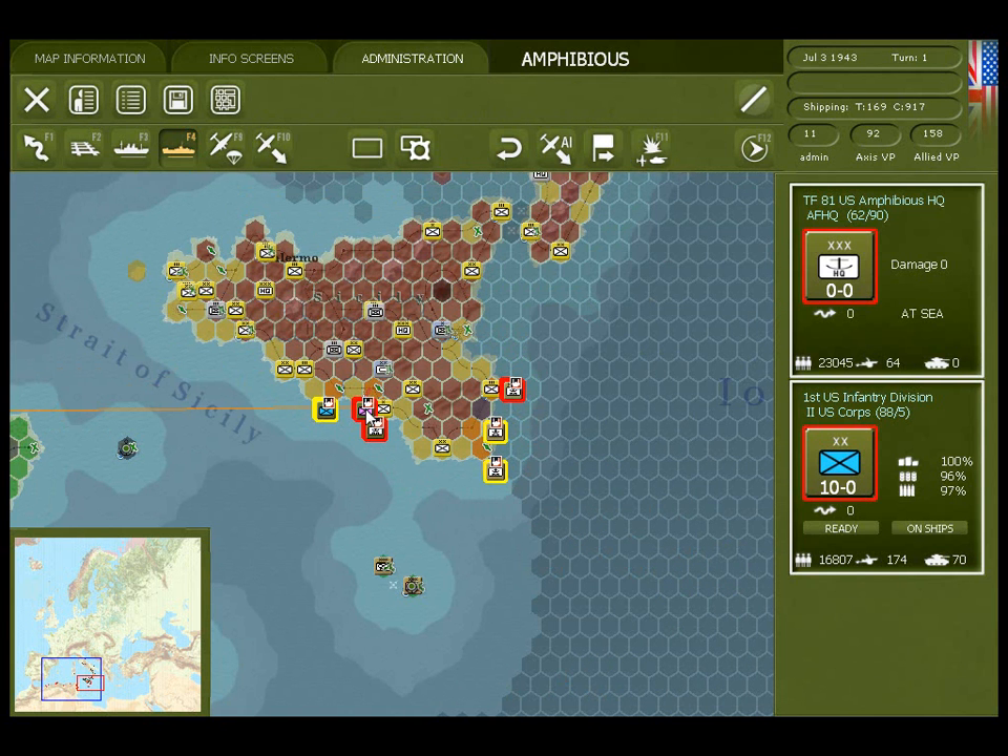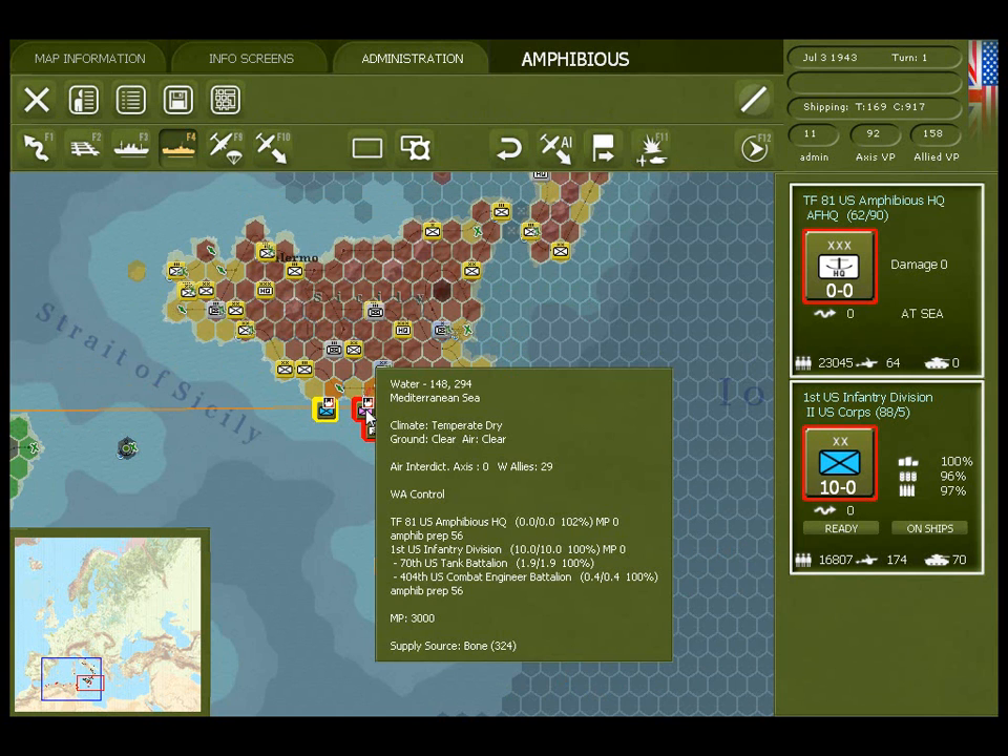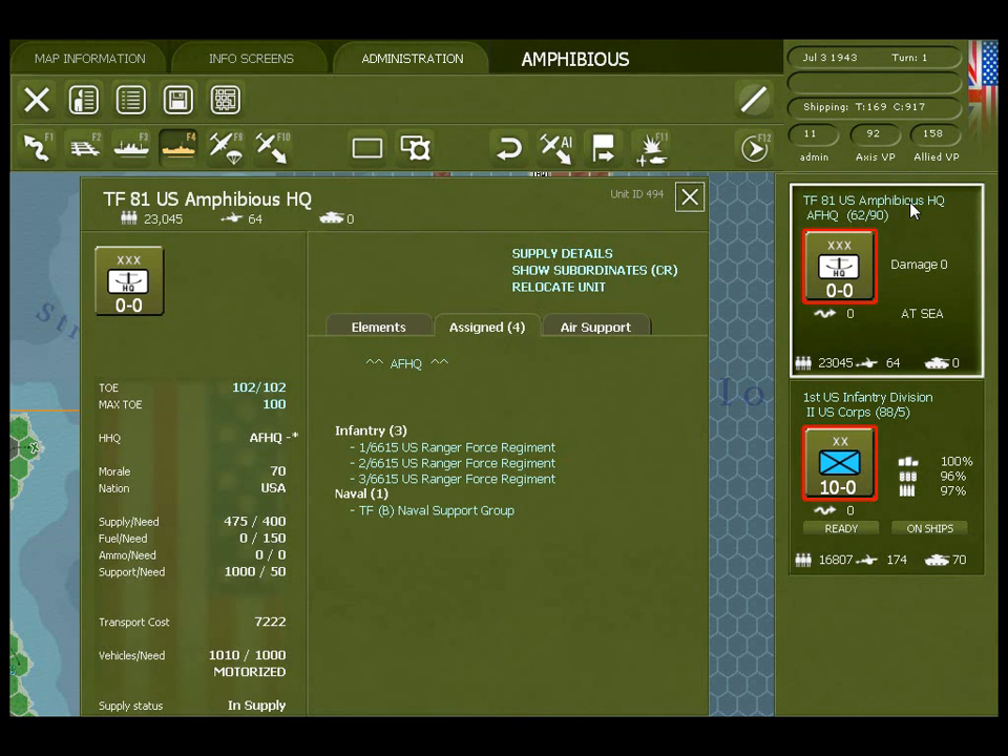Two important rules to know: first, if you change the target hex of an invasion, you'll lose a significant amount of the preparation points that have been accumulated. Second, it's a good idea to attach multi-role ranger and commando units to the amphibious headquarters before an invasion, because they have a special ability to form up and invade any adjacent hex that's empty before the main invasion forces go ashore.